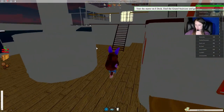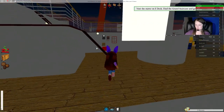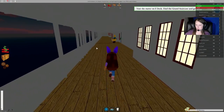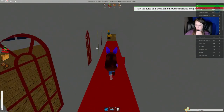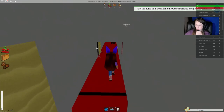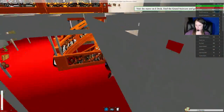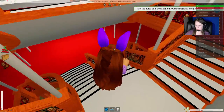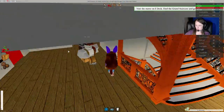We have to go down to E deck. Let's go this way and find some stairs — here's the grand staircase. We need to go down because we're trying to get to E deck, which is down towards the bottom of the boat. We're on D deck, so it should be the next one down.